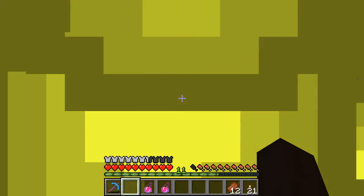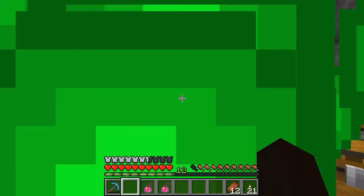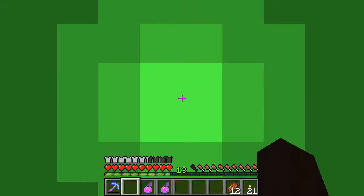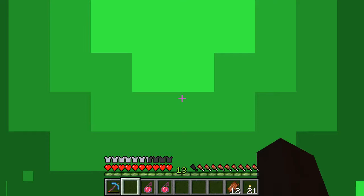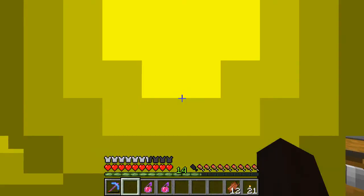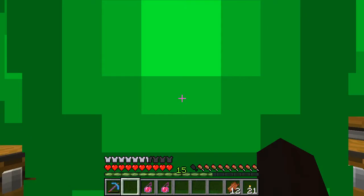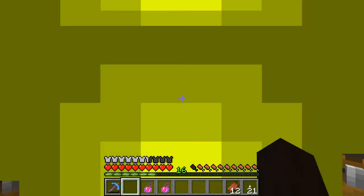I was reading some comments from a couple of the new subscribers and they gave me some more information — I have a little bit of correcting to do too. One of them was talking about light levels and how these spawners generate. A spawner can spawn monsters up to eight blocks away in any direction, so you need a zero light level within eight blocks of the spawner. That means we would have to come out eight blocks from the spawner, and right at that point there should be a light level of zero.